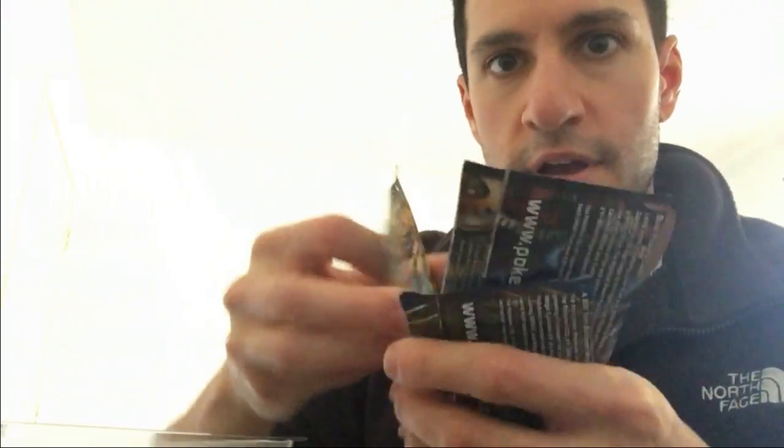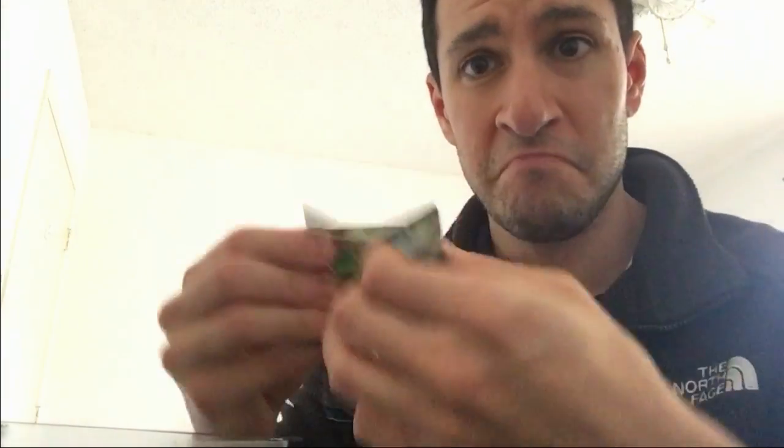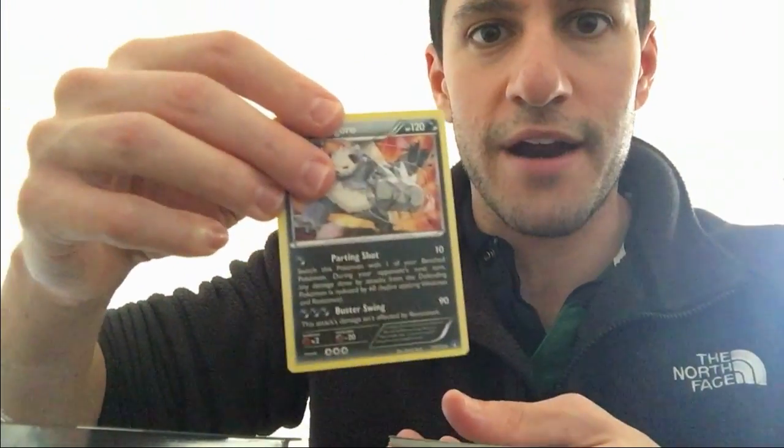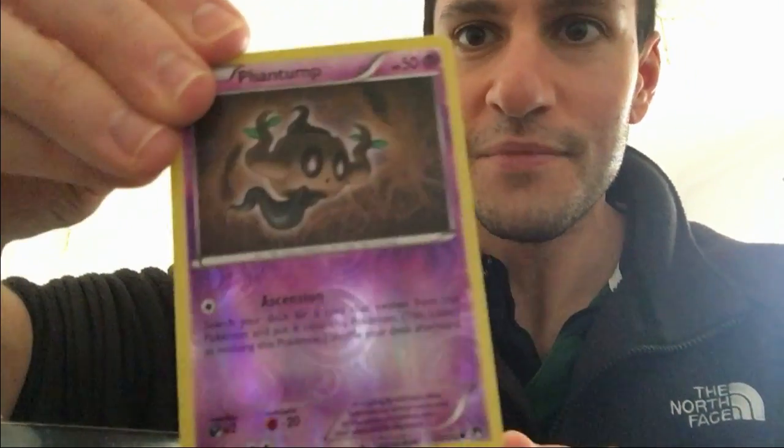The first pack is a Sun and Moon, a Fates Collide, a Steam Siege, and a Breakpoint — I think it was the Breakpoint where I pulled a full art card before. Let's begin with this one. There's the code card — let me know what you get in the comment section below. The rare is a non-hollow rare — I completely fumbled that opening up but we got there.